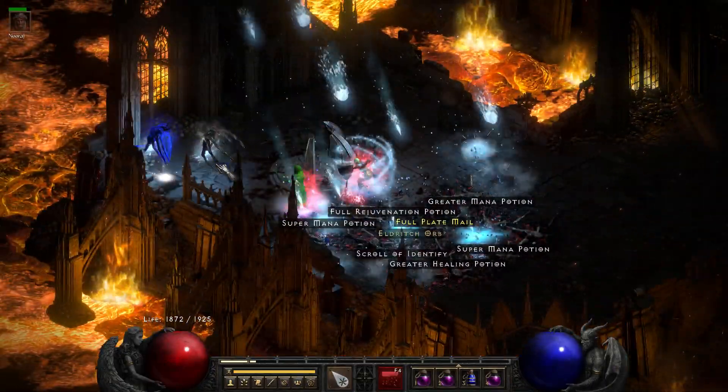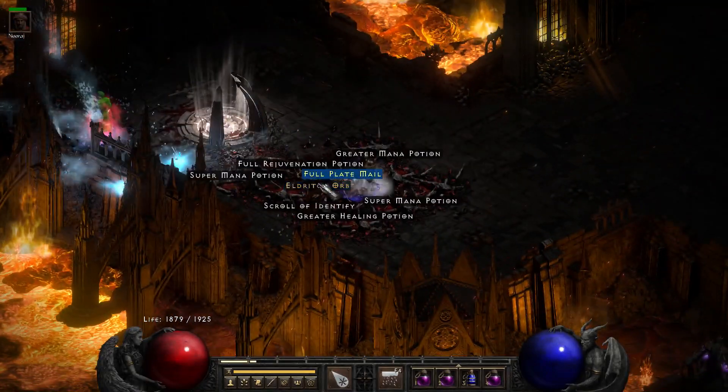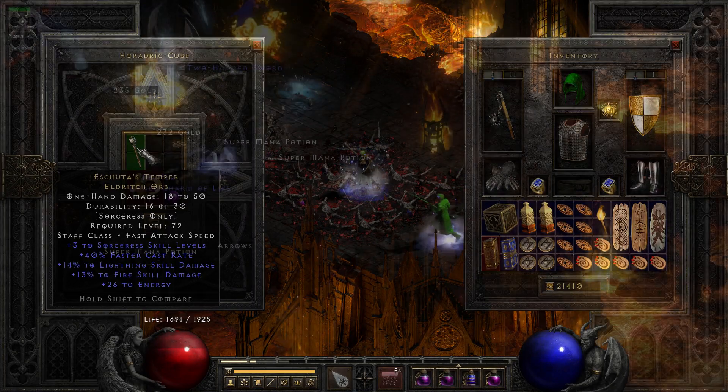Run 37, an eldritch orb drops from the Ghosts. Let's see how it rolls — it's 3 to Sorceress skills, but the damage could be better.